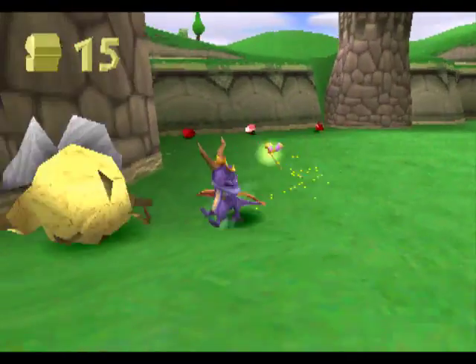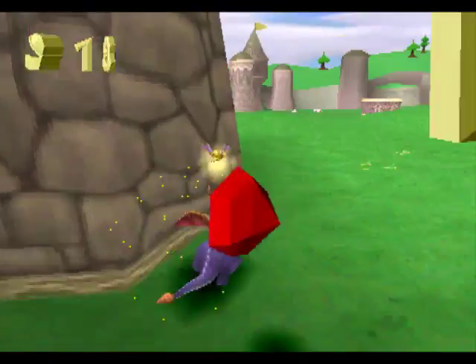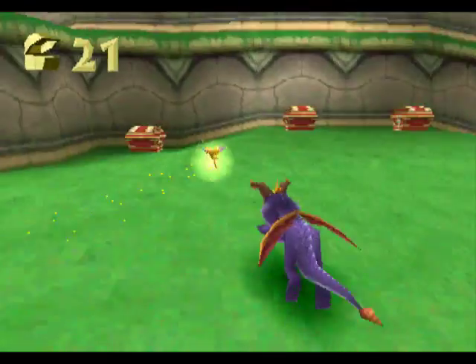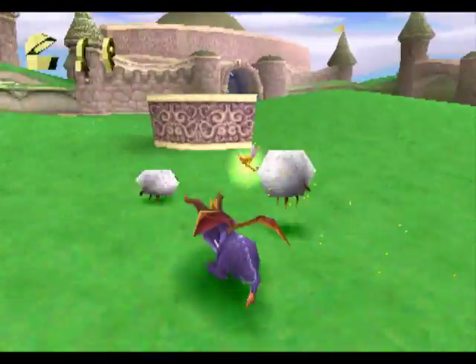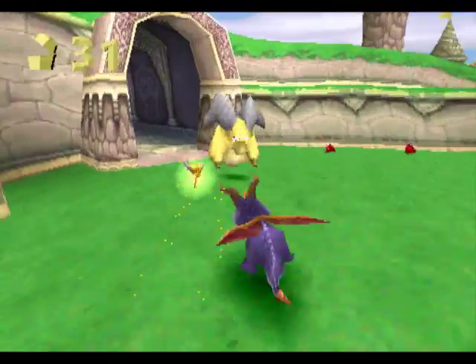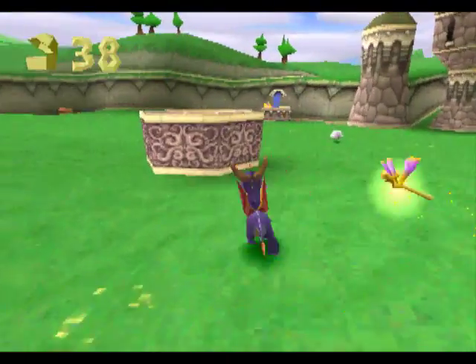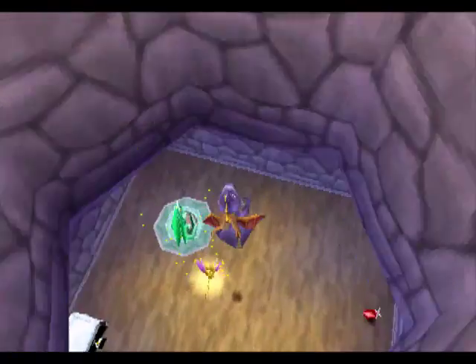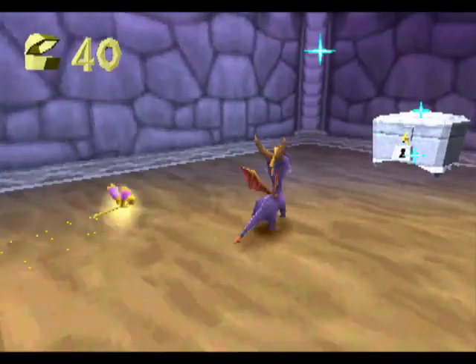So you got these bighorn sheep over here. Pretty much the same as the last level — you got to go through and get all these gems. You got sheep to kill for butterflies. You can charge or flame those rams. And always check the wells in this game; there are always things in the wells.